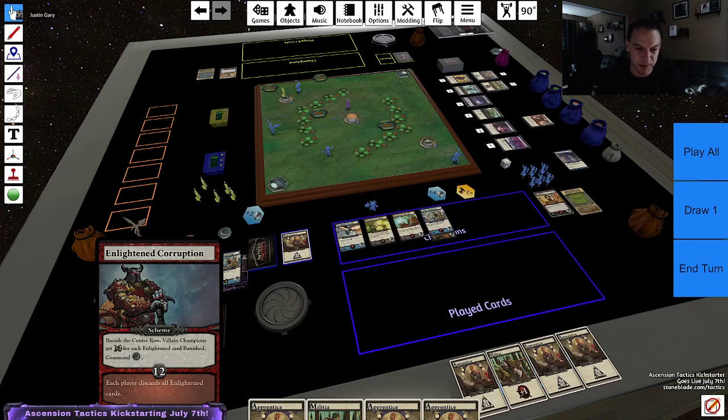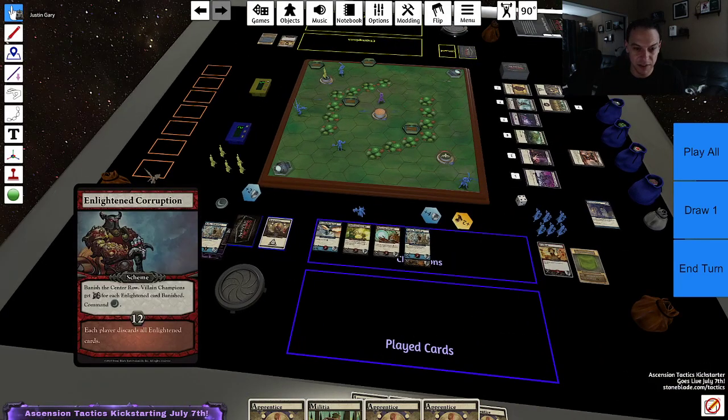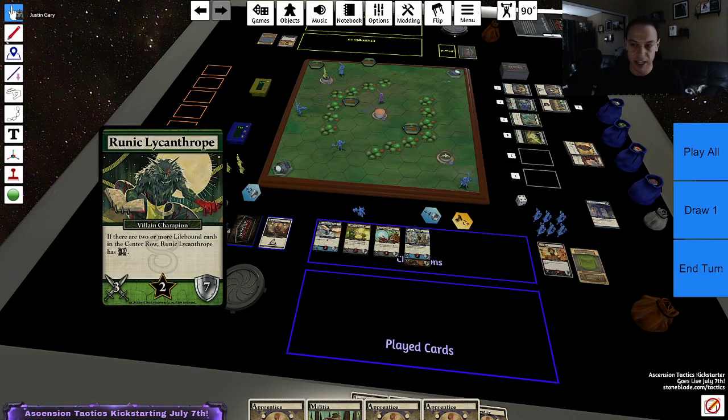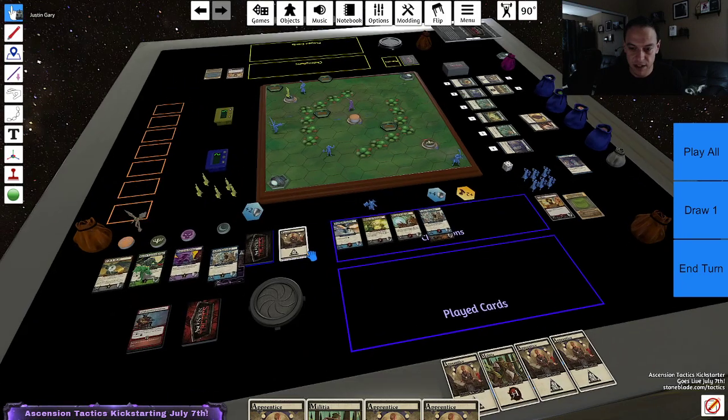Now the second boss card — banish the center row again. Villain champions get plus two for each Enlightened card banished. And command the Moon guy. There are no Enlightened cards, so that part doesn't matter. We're just going to banish the center row. We try to make a bunch of cards that banish the center row to force you to continually rethink what's happening in play — you can't rely on cards being there. What's available in the row matters a lot, as you can see with cards like the Runic Lycanthrope triggering off of it. So it keeps the game moving.